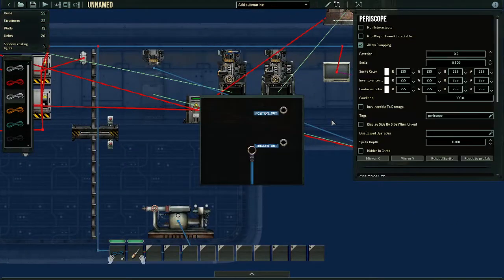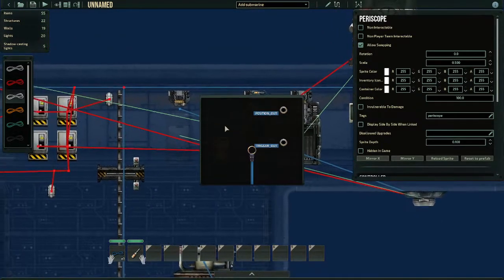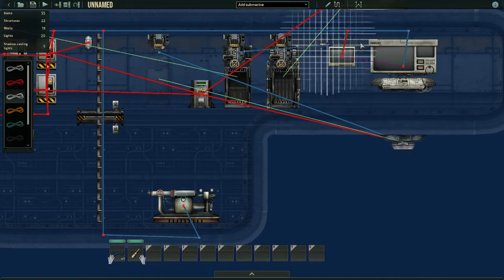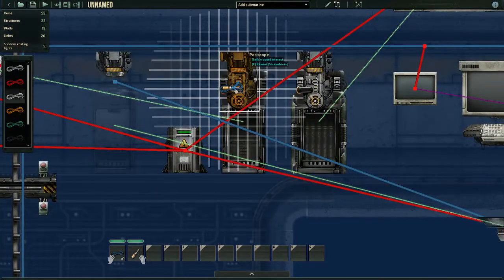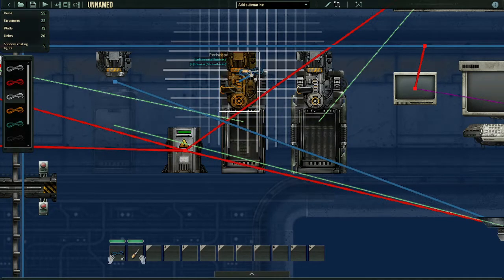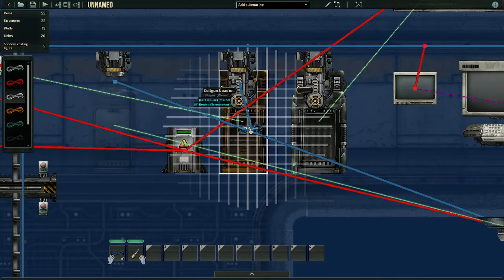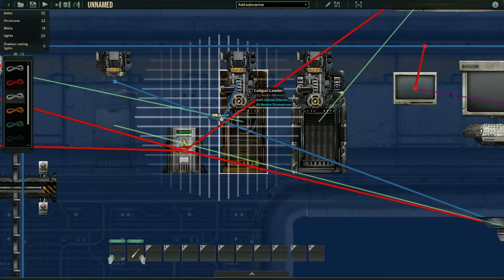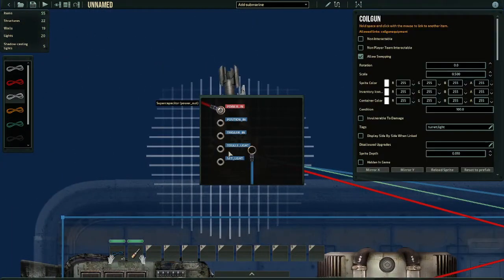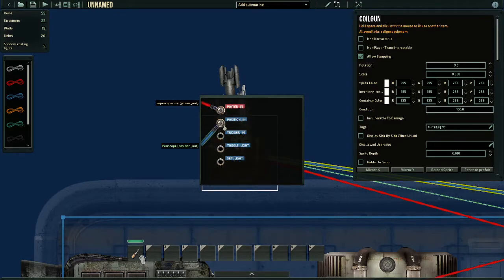We're going to go to a periscope. Grab a wire — preferably blue, that's what I use. Take the wire and put it to 'position out.' Make sure you know which gun this periscope is supposed to go to. I put my periscope in front of the loader so I know which gun it's supposed to go to — so this one is supposed to go to the coil gun. The wire is connected to position out.